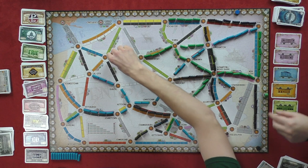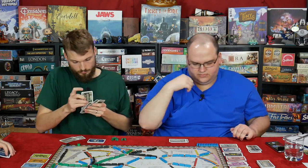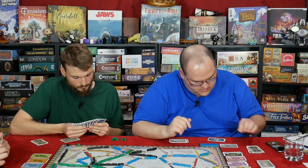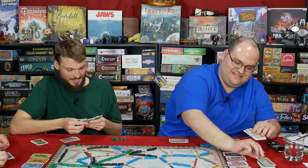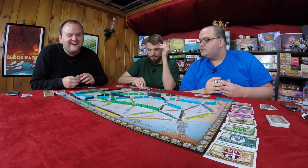Give me the B&O. Another two orange here. Delia Valley, JCL, and Reading. Give me destination tickets. How many? Four. I have to keep one. But you can keep as many as you want. These are like the worst cards you could have given me — like, without exception.